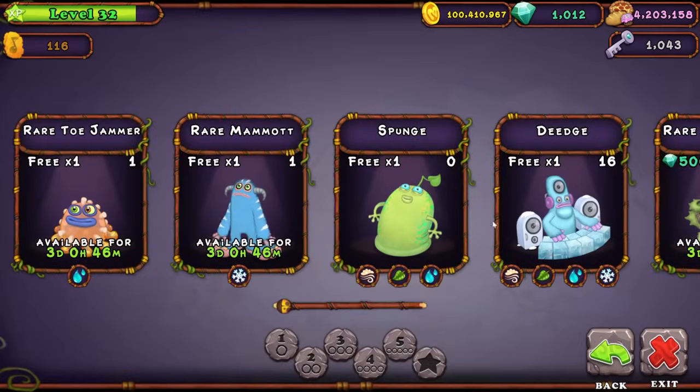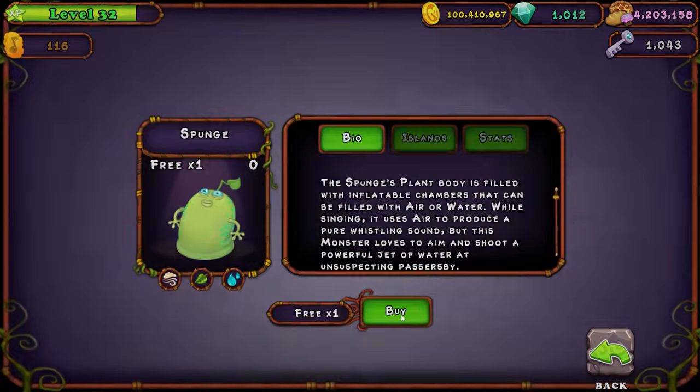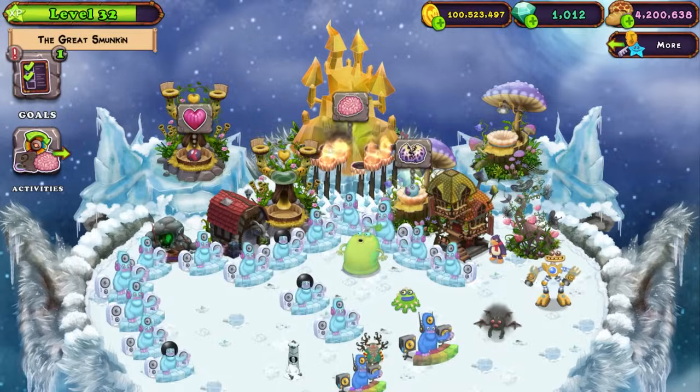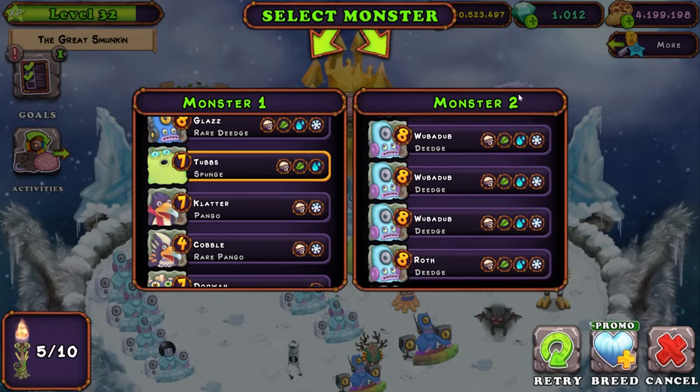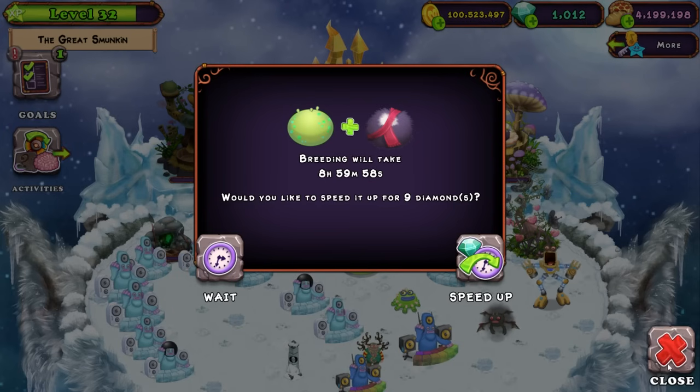The combination is Sponge and Pango, and immediately I'm seeing a Sponge right here. I do have a Pango too, so this is perfect. Let's go ahead and use that free Sponge, light up all these torches — thank you guys so much. Let's do Sponge and Pango. Please, give me Epic Octopus.